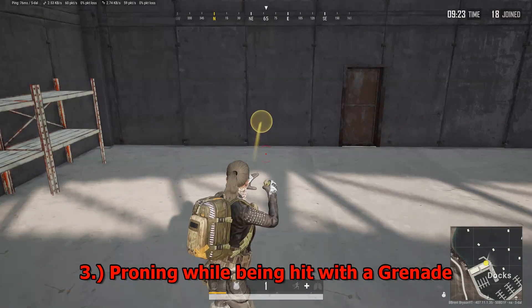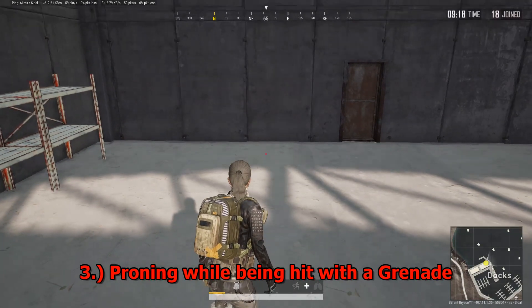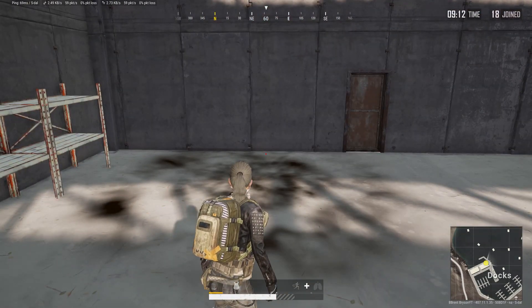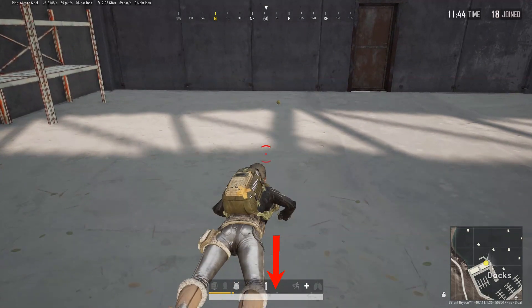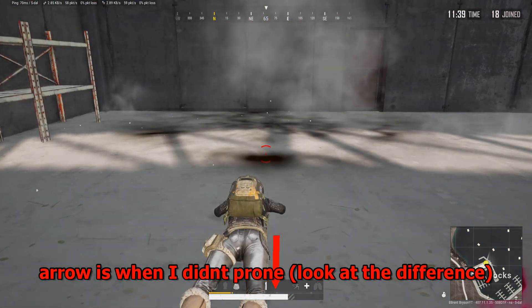Tip number 3: Prone when being Grenaded. Like I said in the last tip, grenades have gotten a significant nerf. If you guys didn't know, the higher level your vest is, the less damage you'll take from a grenade. Also, a lot of people don't know this, but if you're prone when you know you'll get grenaded, it'll do less damage as well. This helps a lot when you're forced to hold up in a house or in a shack and an enemy throws a grenade at you.